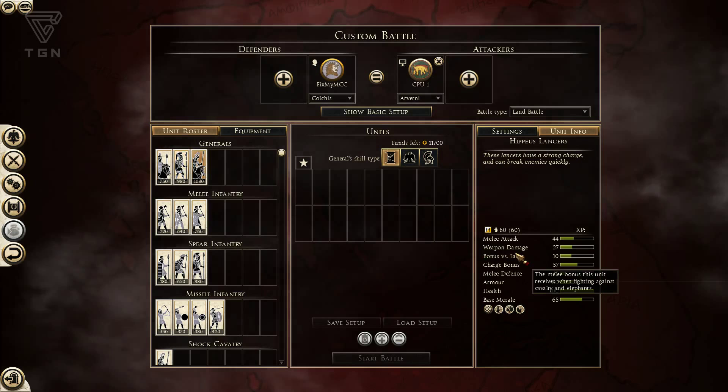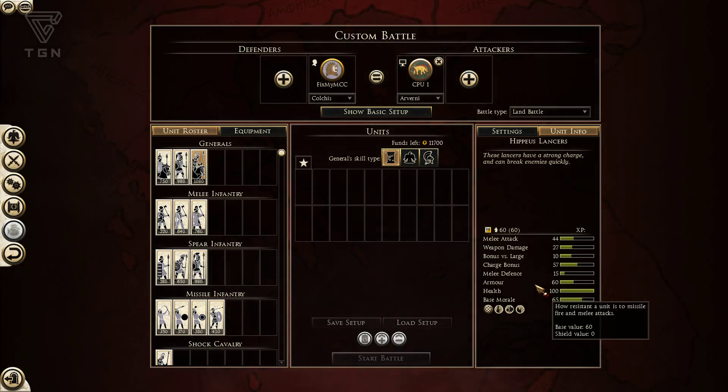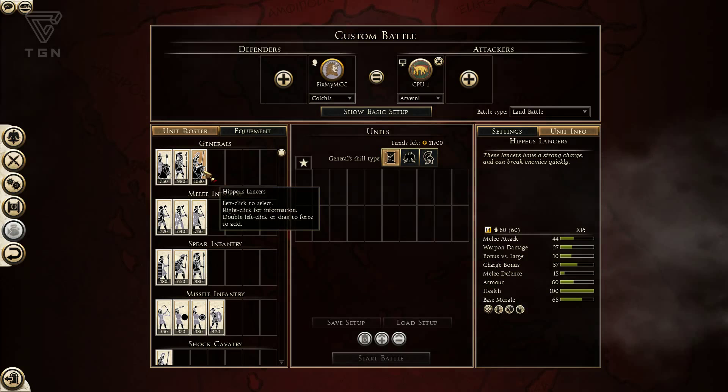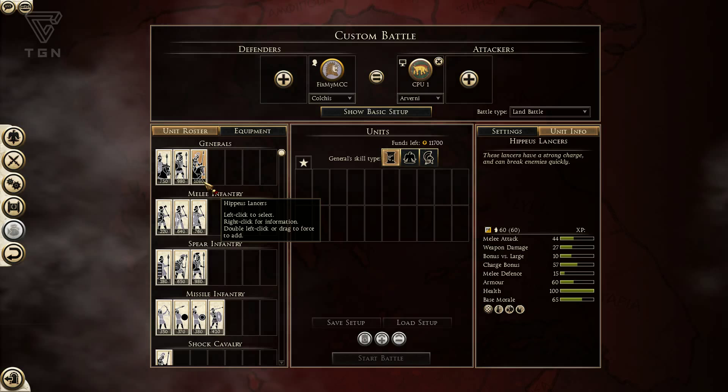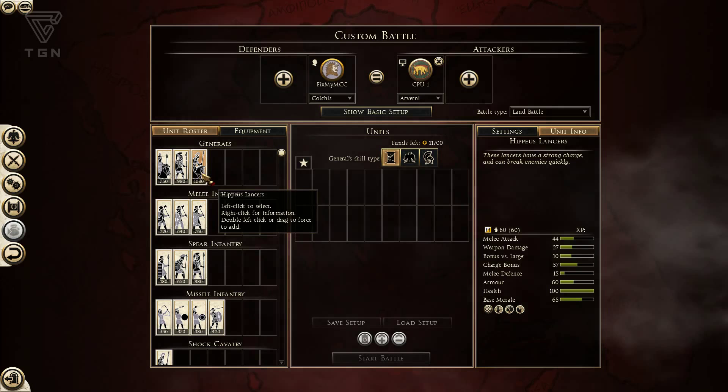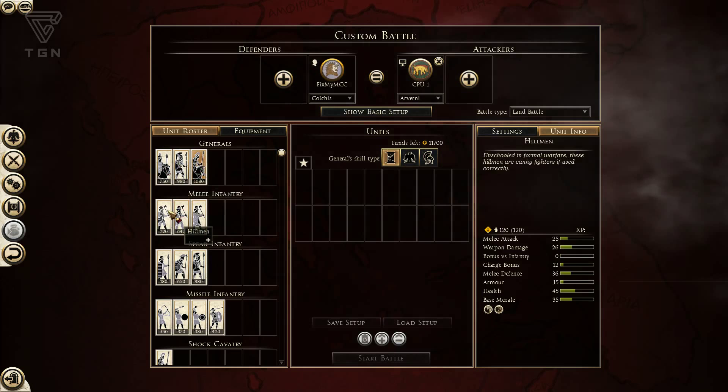Hippaeus Lancers — they're decent shock cavalry. They're not great. Their charge bonus is okay-ish, their armor is okay-ish. They are capable, but not hugely threatening for their price. It's definitely a nice tool to have in the arsenal of Colchis, though, because then they have a little more potential to be used against infantry factions where you need a hammer and anvil strike. They can actually threaten pretty decently as melee cav as well if they get a good charge.